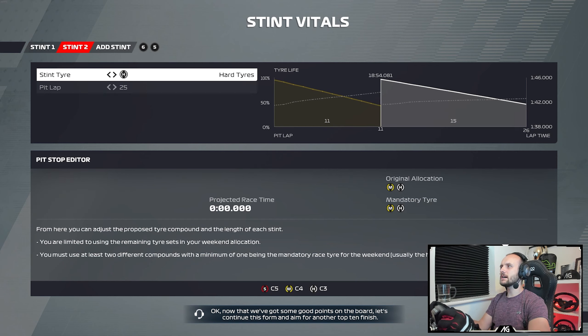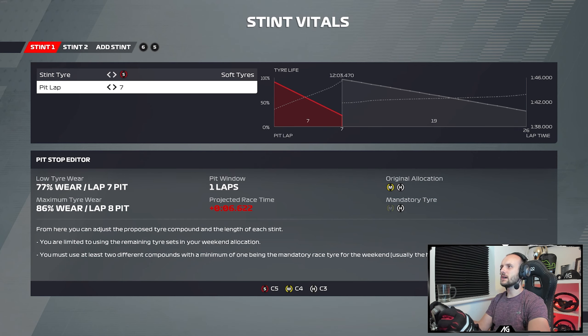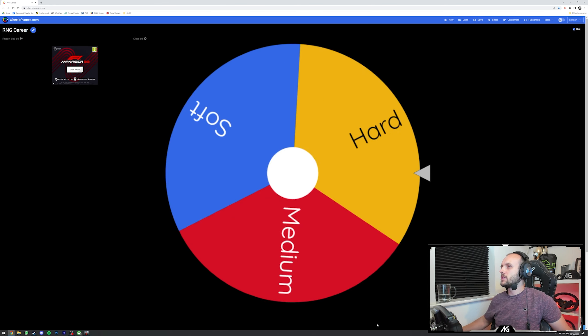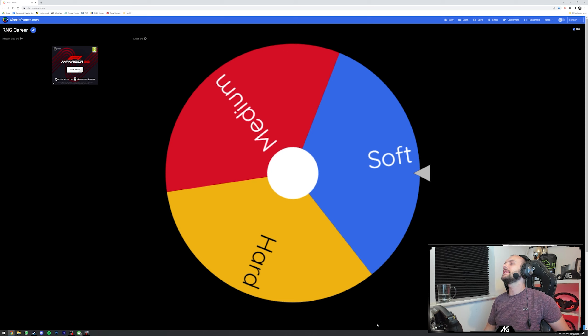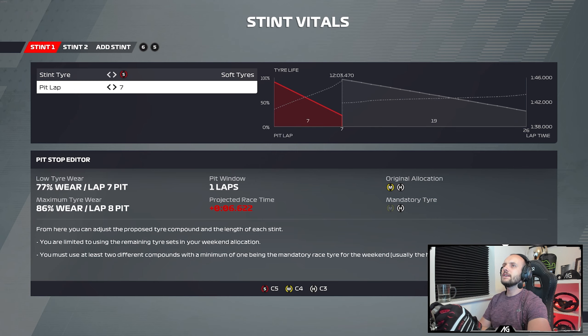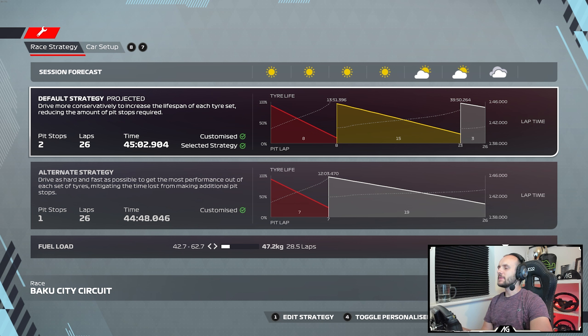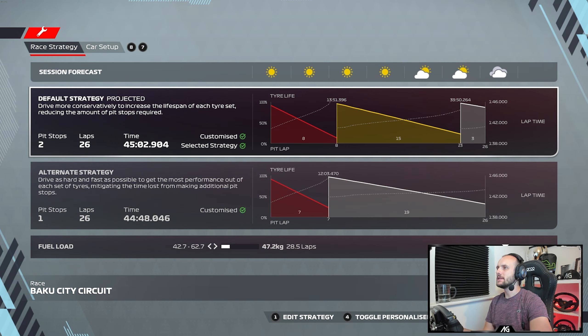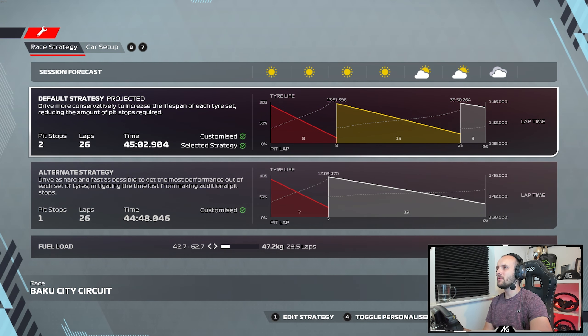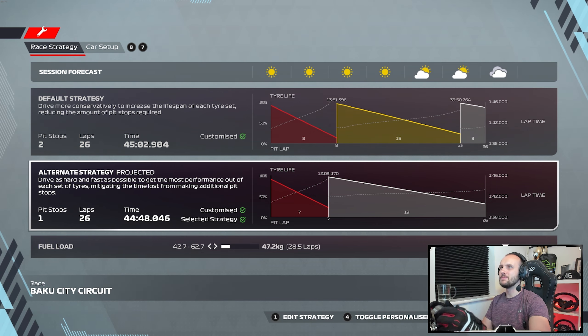We need to randomise the start tyre. The softs are not going to be a good start tyre - look how quickly they wear. So let's hope we don't get soft tyres. Anything but softs! Right in the middle of soft - very good. Can we make the softs last? If we can do 9 laps on the softs, we'll then need to do 17 laps on the mediums - that's possible but it is a long way. The softs will be basically 80% worn when we box, and we'll go mediums. We're 13th on the grid - not overly happy with that, but I'm not too depressed about it.